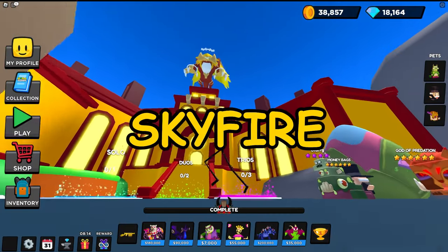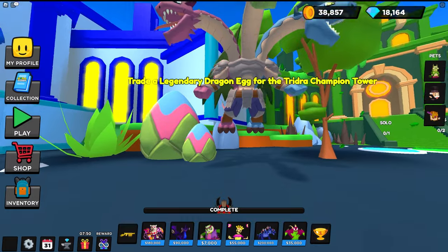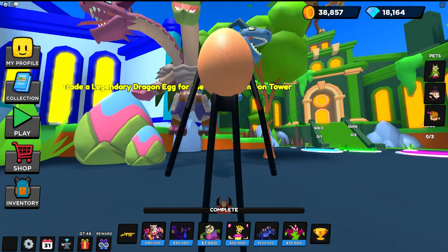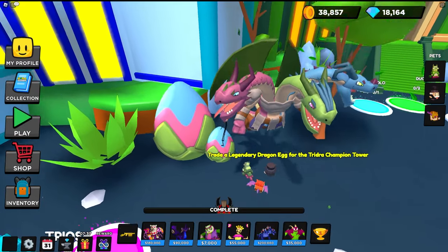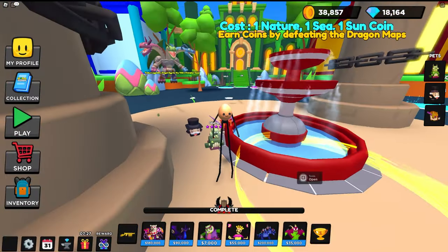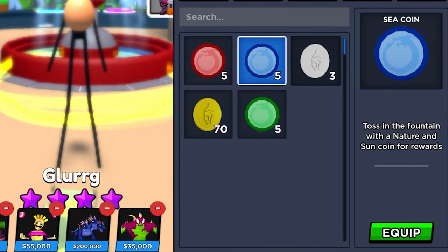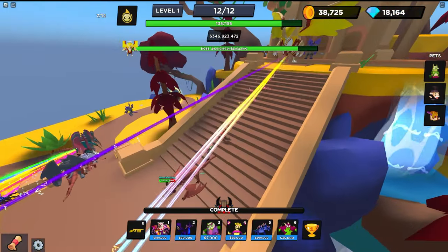At the top of the temple, we can spot three dragons up there — how intriguing! Trade a legendary dragon egg for the Trider Champion. Oh, we could buy it with an egg — this must be a legendary egg! And we can see a fountain here. We need three different coins: Sun from the red one, Sea from the blue one, and Nature from the green one. Here is the boss — Dragon Sun God lives!